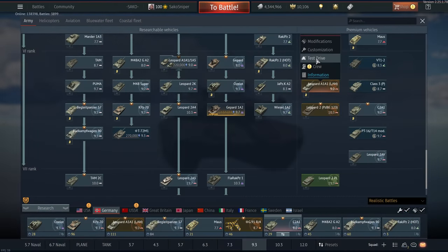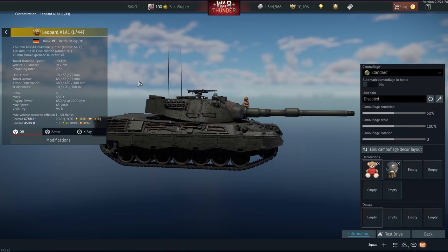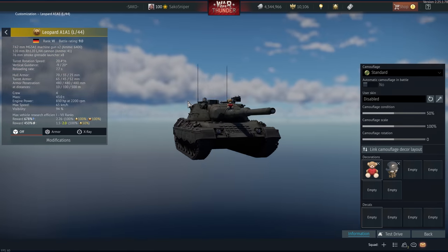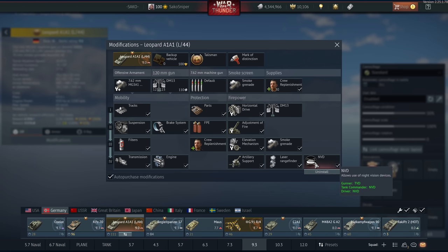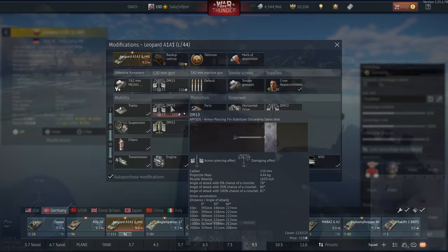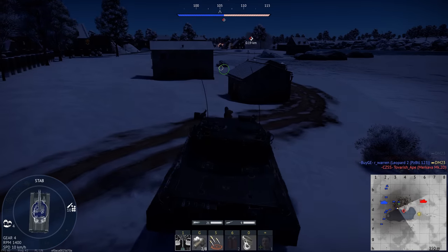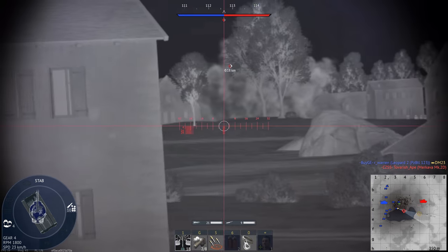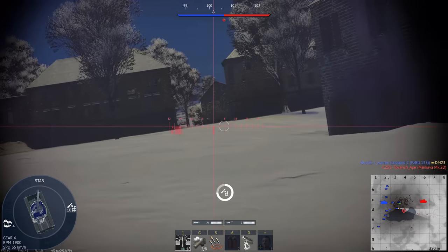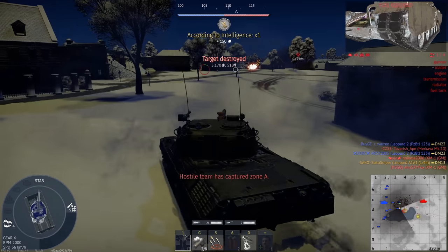We also have the old chad, the Leopard A1A1 L44. This is probably the tank I have one of the most kills with — I used to play this all the time. It used to be the only tank in the German tech tree with thermal imaging. We only have DM-13 now, which is a short rod penetrator. This means it does pretty mediocre post-pen damage, albeit with quite a large amount of penetration.